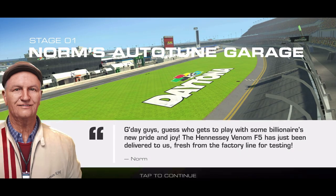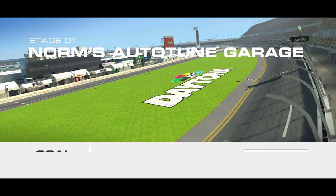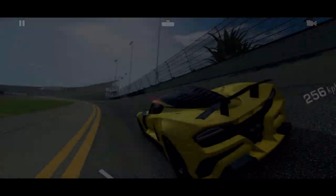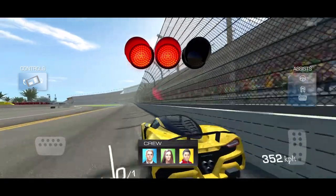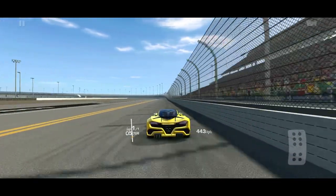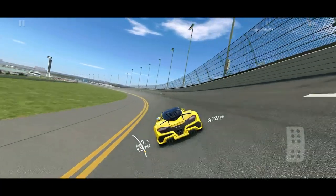Hello and welcome to Stage 1 of Club Day featuring the Hennessy Venom F5. I'm starting this event with no upgrades and I'm only going to be adding upgrades as I need them. This car is a handful — we've never had a car in this game with a listed top speed of 500 km/h, let alone 502 km/h with no upgrades at all.